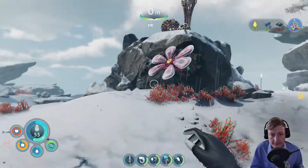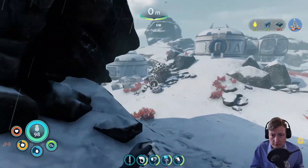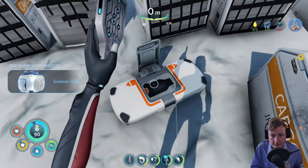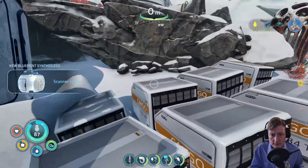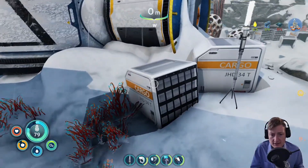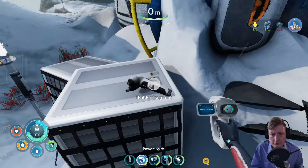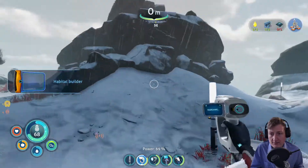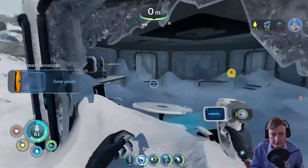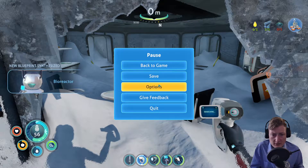Temperature warning. Over to the bases — multiple bases. We came from that side. A scanner room. I don't really want to start a base with just the scanner room because then I can't enter — I don't have a hatch. There was something that wanted to be scanned: the habitat builder. We have the habitat builder! We can start a base now. Solar panel, bioreactor and stuff — we get more blueprints.